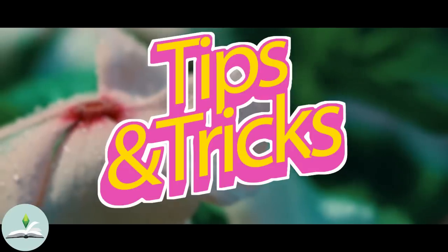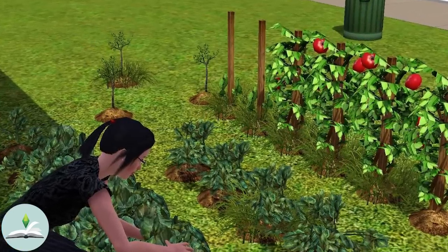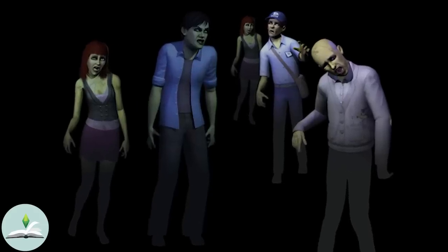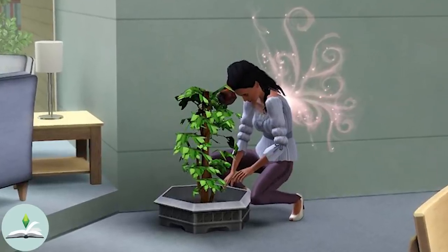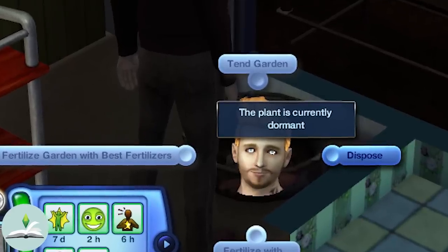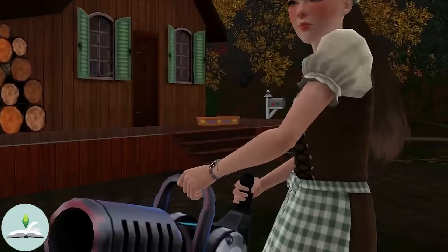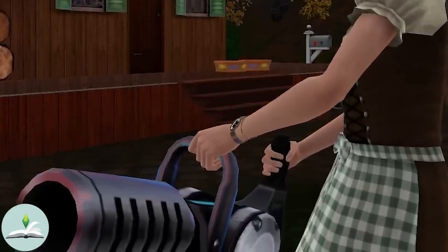Here are a few tips for The Sims 3. Number 1: weeds only increase the growth time of the plant — they do not kill it. Number 2: watch out for zombies, horses, or deer as they will either eat or destroy your plants. Number 3: there is no greenhouse but you can still plant indoors with planter boxes; if you don't, your plants will be dormant until mid-spring. Number 4: the harvester, available with The Sims 3 Ambitions, can be used to harvest several plants all at once.